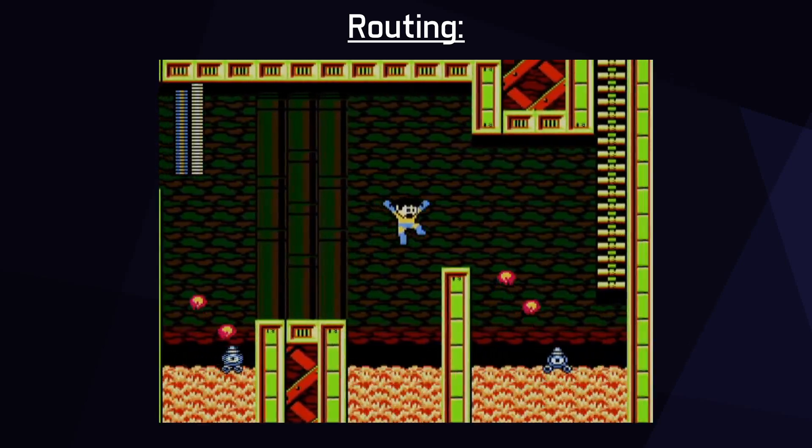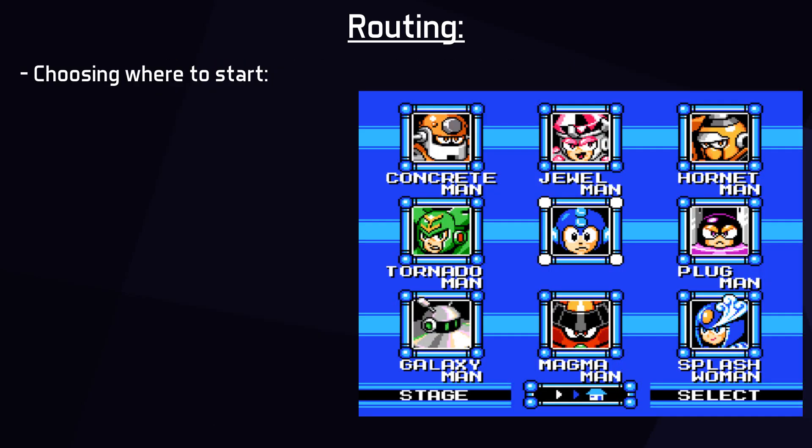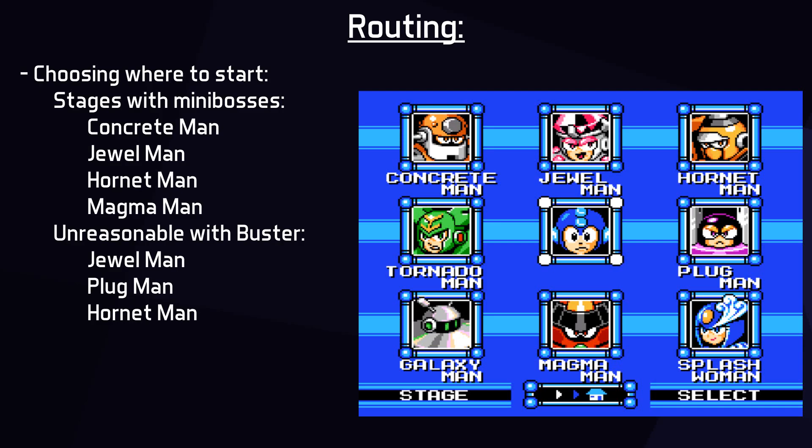This game features a wide variety of route options. A usual first step is to look at both the Robot Master fights and any mini bosses, and to see which stages are prohibitively difficult or unsafe for tackling with the Mega Buster only. Concrete Man, Jewel Man, Hornet Man, and Magma Man all have mini bosses, and each one is generally unfavorable to fight with Buster except for the Paozos in Concrete Man, which are perfectly reasonable. For the Robot Masters, most are fairly reasonable to fight safely with Buster only, except for Jewel Man, Plug Man, and Hornet Man.